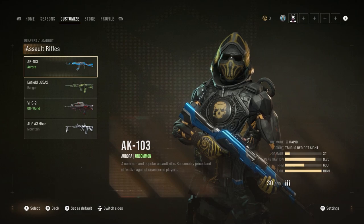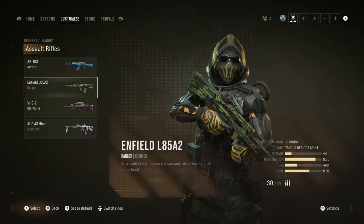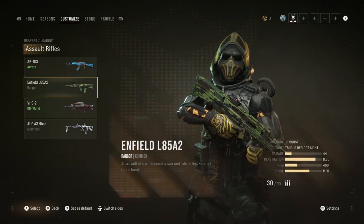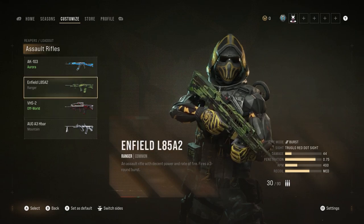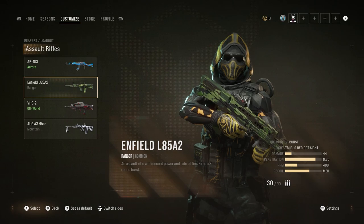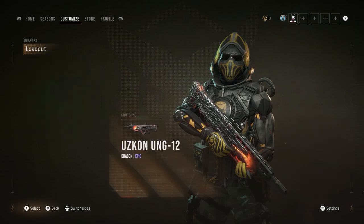Moving on to assault rifles on offense - I'm not a fan of the AK-103 at all. I do like the Infield a lot though. It's similar to the FAMAS with burst fire, and if you want a budget AR and aren't using the PM84, it's perfectly okay to use the Infield. I've used it a fair amount of matches and really like it. Out of all the ARs for attack, if I'm going to use one it'll be the Infield L85 A2. The VHS is also not a bad pick.